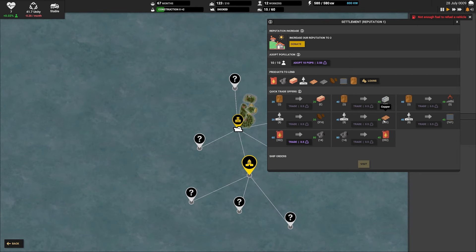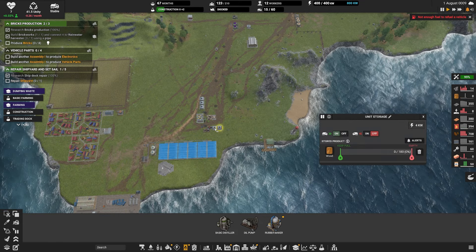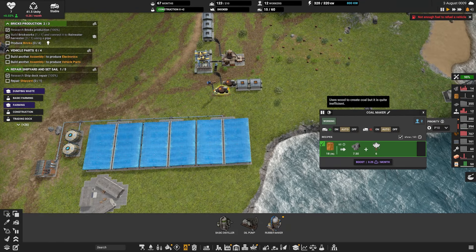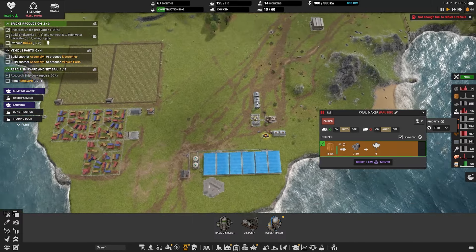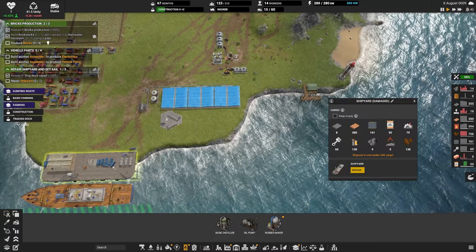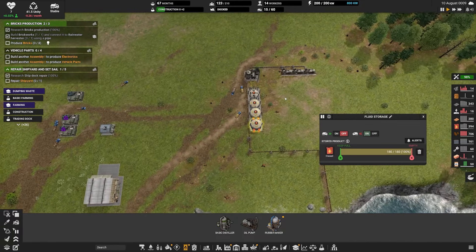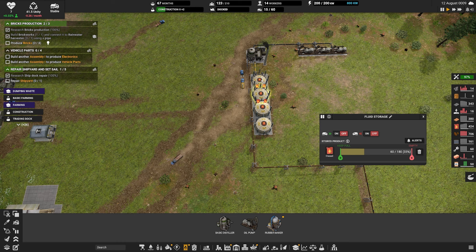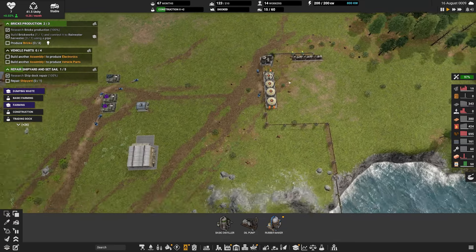So we are moving on now to electronics and vehicle parts. We also have a rubber maker now - we used this diesel and thought that's going to need coal as well. But we do want to get some rubber on the go at some point. We're down to 161 in there, but electronics and vehicle parts are definitely lower. Vehicle parts are mechanical parts and iron. Electronics are rubber and copper.